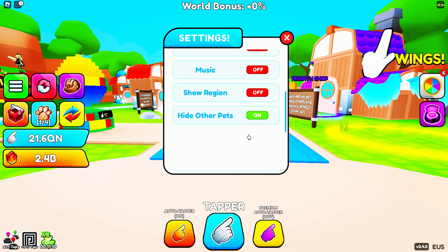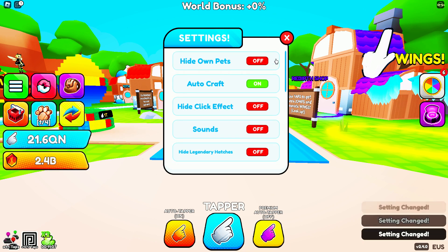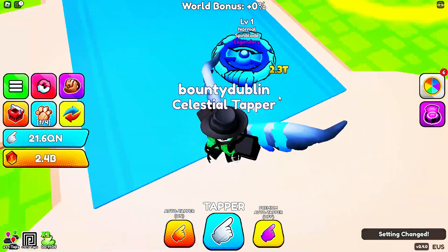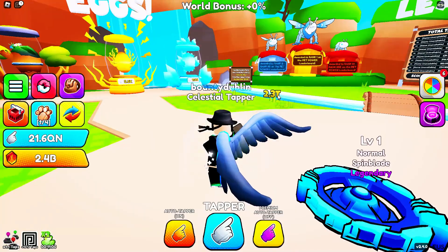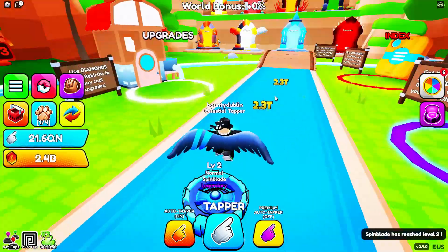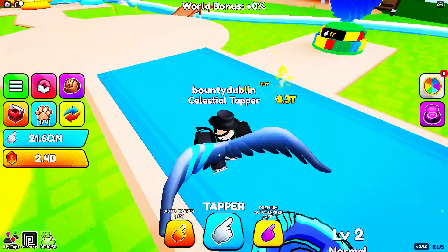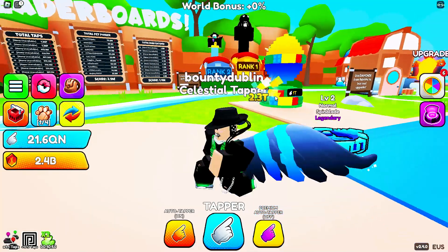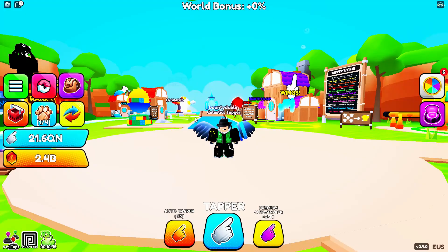Going to settings to hide other pets so I can view mine. This pet actually looks pretty cool — it's like a spinner blade where you put it in a circle and spin it around. It looks like one of those things. It looks like a good pet. That's pretty much the end of the video — see you in the next one, bye!